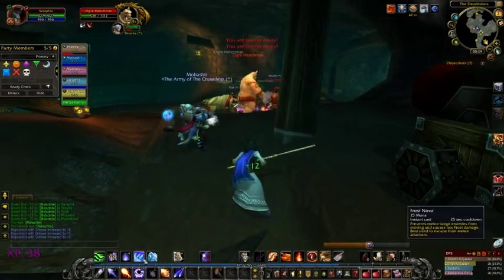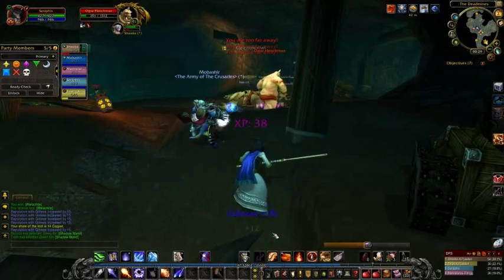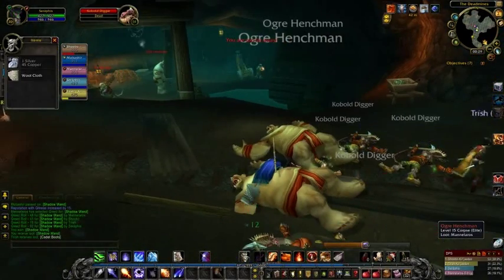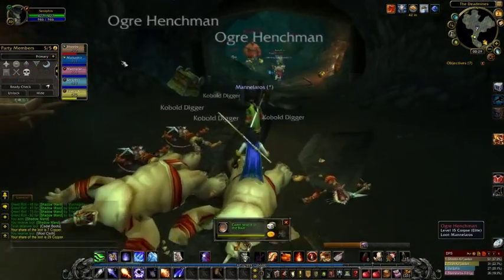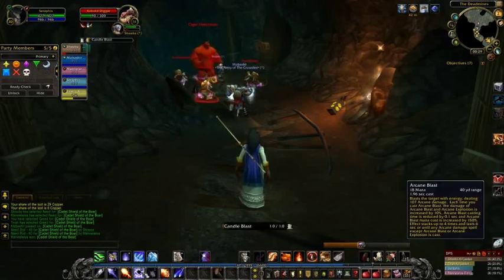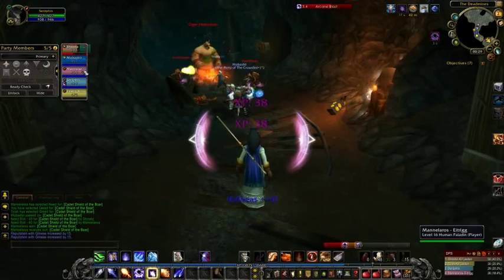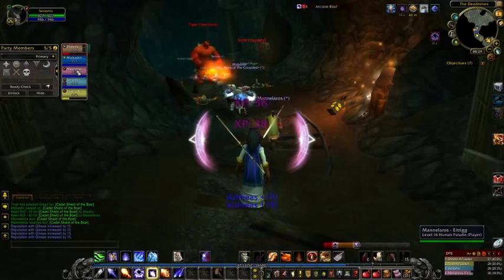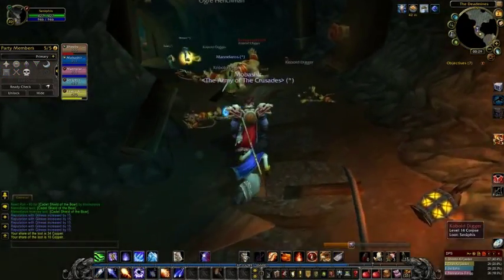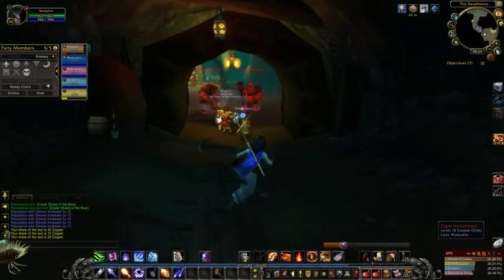Now in this fight here, someone can actually use the Defias cannon, which helps add to the DPS. We've got a nice wand there — we're going to need or greed on that. Now you can see we've got ourselves a tank — a night elf warrior tank. We've got ourselves a shaman healer — you can tell by the class colors. We also have a human paladin DPS, me as mage DPS, and a human rogue DPS as well. So there's five of us here, all from different realms.